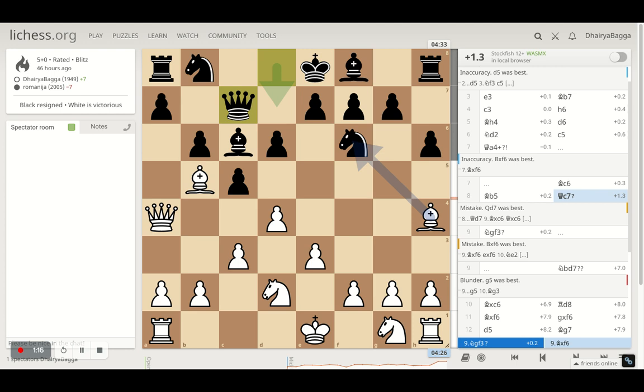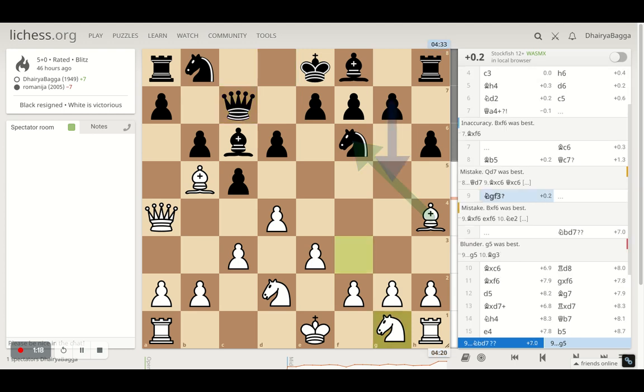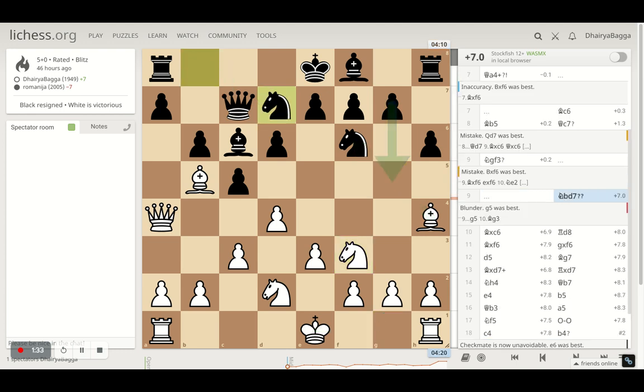Opponent plays queen to c7, trying to defend the bishop, and I went with knight to f3, trying to gain more space in the center and developing my last minor piece. I am ready to castle as well. Opponent plays knight to d7, which was a blunder because opponent was trying to remove the pin and castle on the queen side.